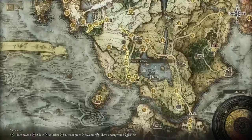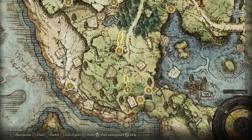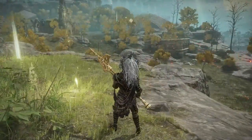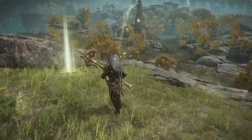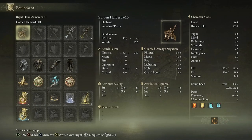It is in fact dropped from that golden Tree Sentinel — that big golden guy on the horse that you see right at the beginning of the game. You literally cannot miss him. He rides on a horse in this area, and if you defeat him, he drops this Golden Halberd. So let's have a look at how this weapon works.